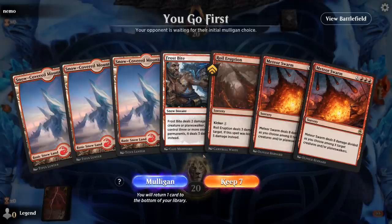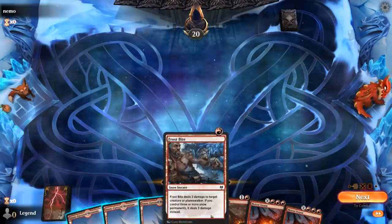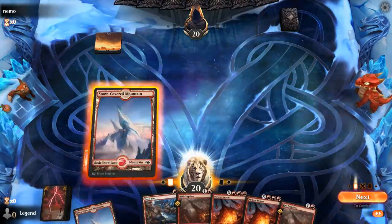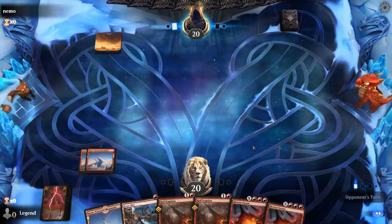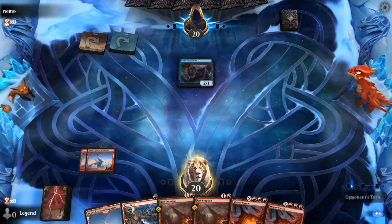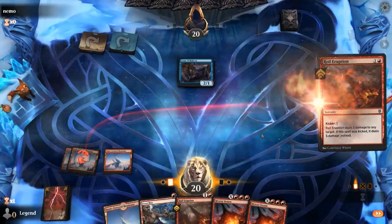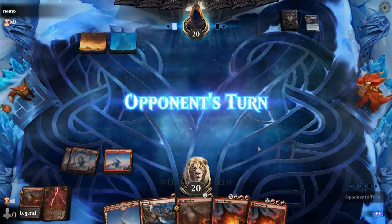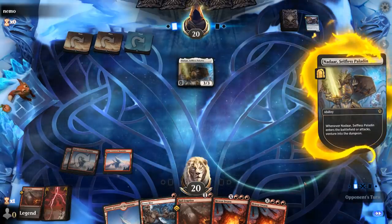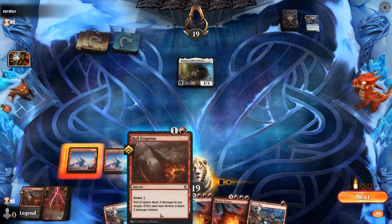We're on the play. Our hand is very controlling with only burn spells, but if we're up against a creature deck this is fine. We can also deal damage to planeswalkers with all our spells, so those shouldn't be too much of a problem. The Malison — I think I'm going to hang on to Frostbite and just Royal Eruption it, so we can keep the instant speed Frostbite for later. Nadar — once again I might just untap Royal Eruption and then hang on to my Frostbite.